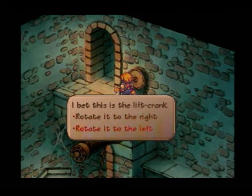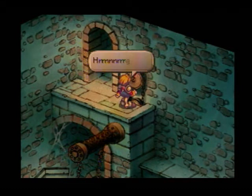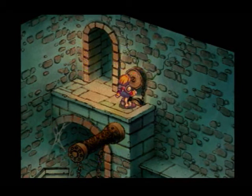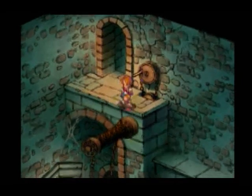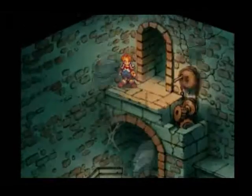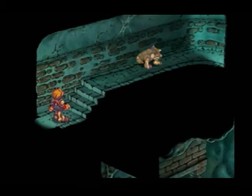So anyway, if you rotate to the right, bridge goes down. You rotate to the left three times, Gustav strong-arms it and does this — cracks the wall, causes the ceiling to collapse, and it opens up a secret area.